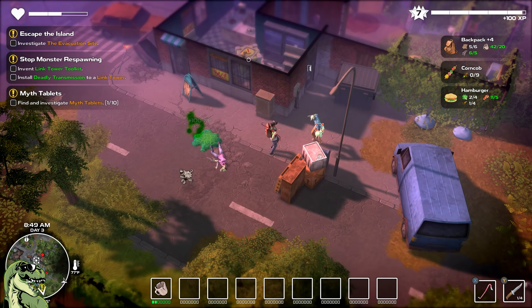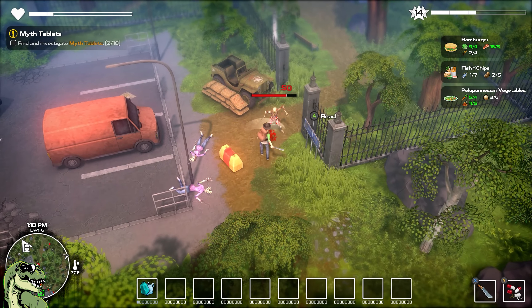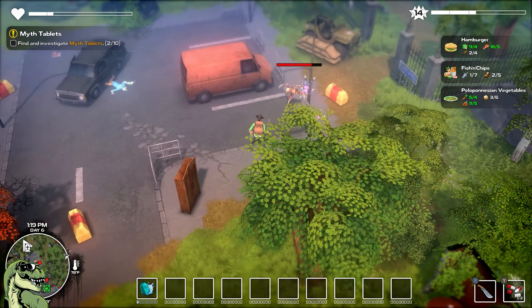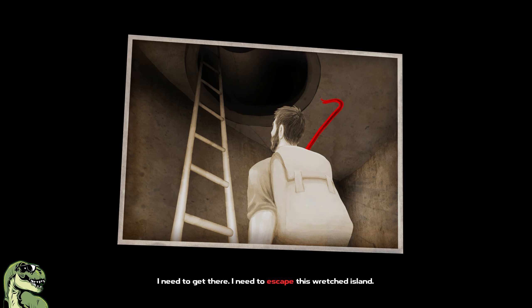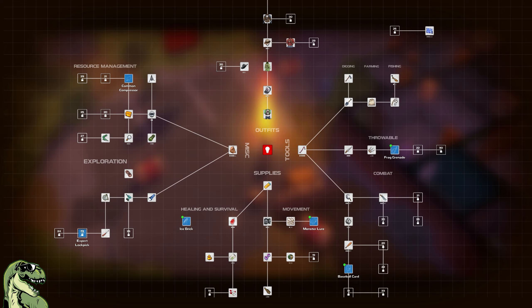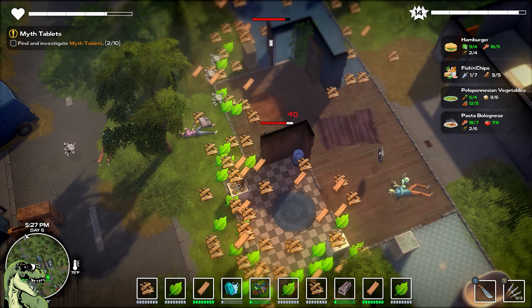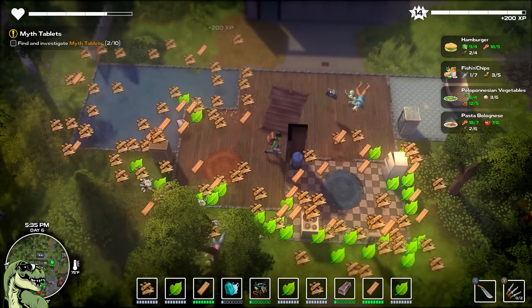The controls are pretty basic. You can bash the crap out of things, you can sprint, and you can dodge. That's pretty much it, and that's really all you need. Your main objective is to get off this island, and in order to do so you're going to have to make a whole bunch of stuff to help you along your journey. The only way to get the materials is to dismantle everything around you, and that's pretty fun.